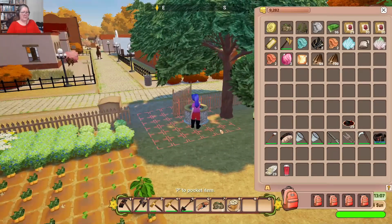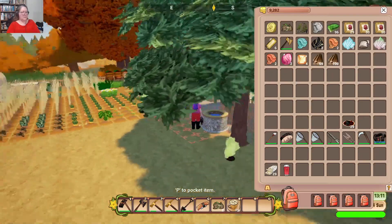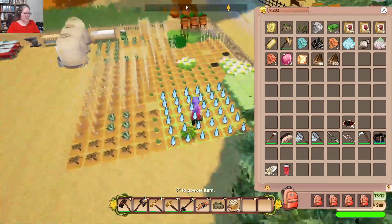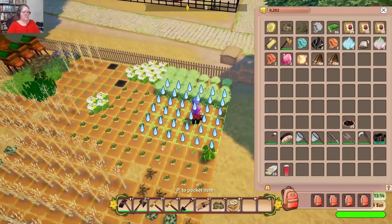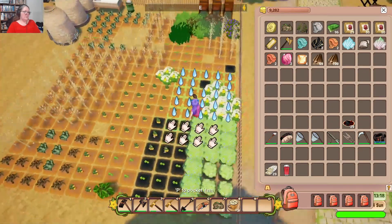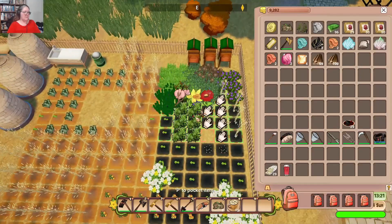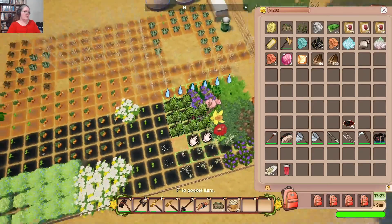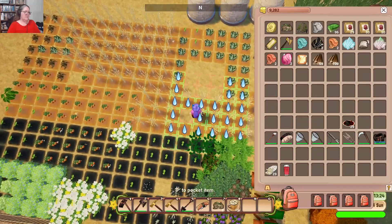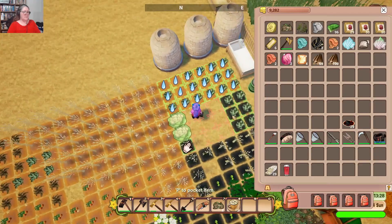I think probably one of the first things we need to do — let's just close this. It's fall the 14th. We'll also check in on our quota, because I think I've got to focus a little bit on that too. We need to also work on the fish for fall, and I'm not quite sure why I'm bothering to water everything when I'm about to harvest it, but there you go. Let's get the watering done.